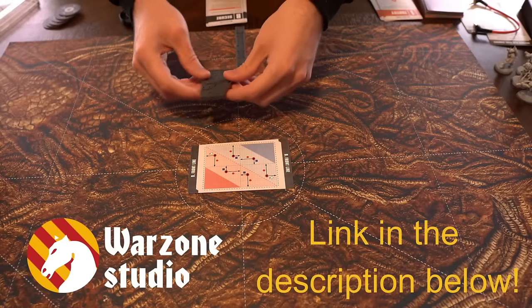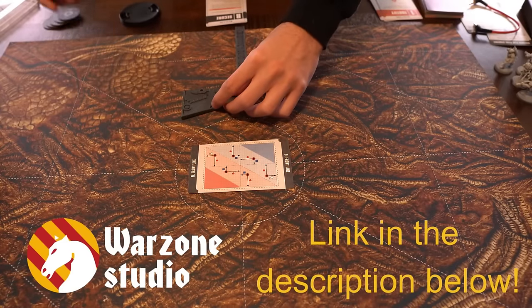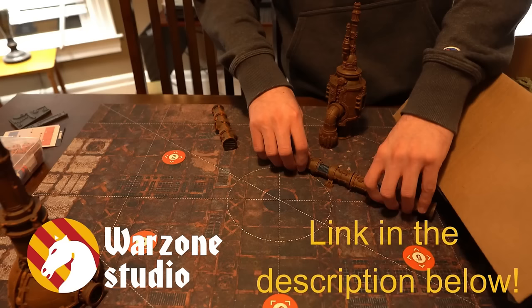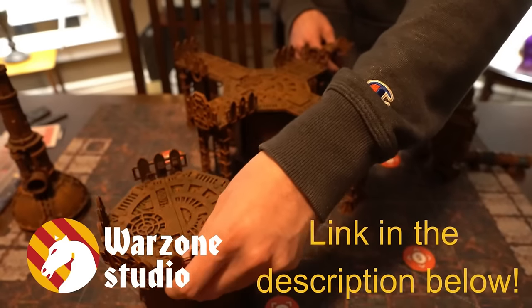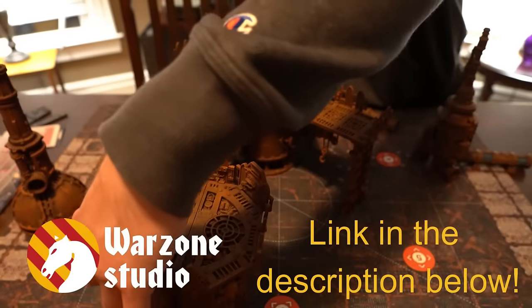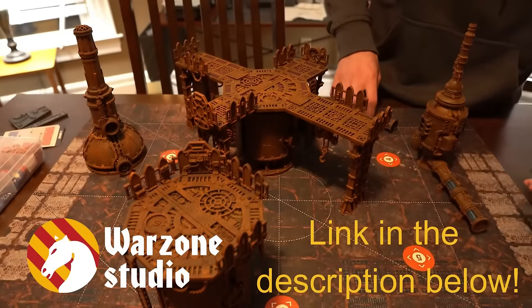Warzone Studio was kind enough to send out a couple of their battlements for us to review, and I absolutely love them. The mats we received have the Kill Team layout on them, making it quicker and easier to place objectives and terrain pieces. The mousepad material is an upgrade from the foldable cardstock boards that come in Kill Team boxes. Make sure to check them out and thank you to Warzone Studio for sponsoring this video.